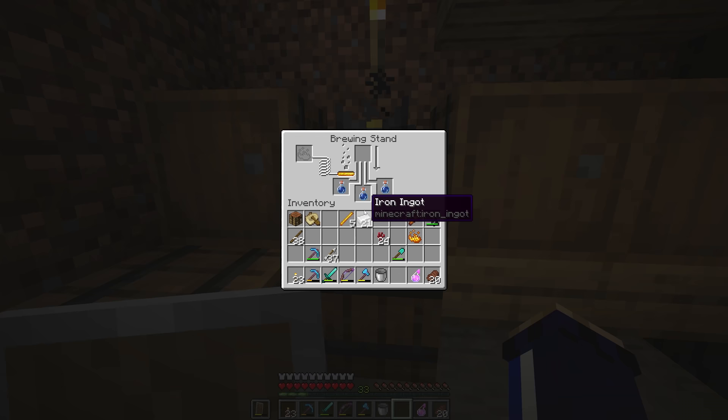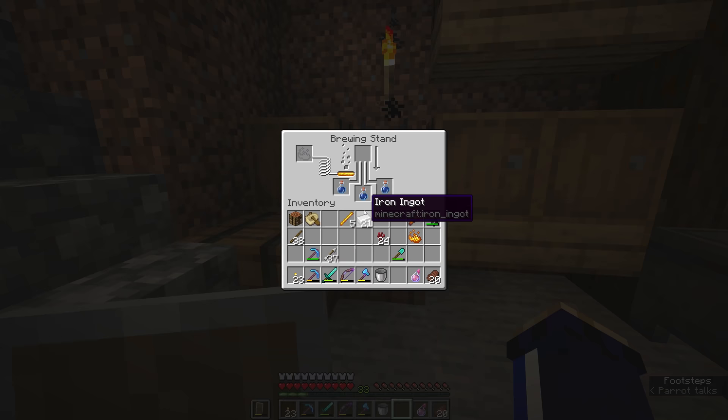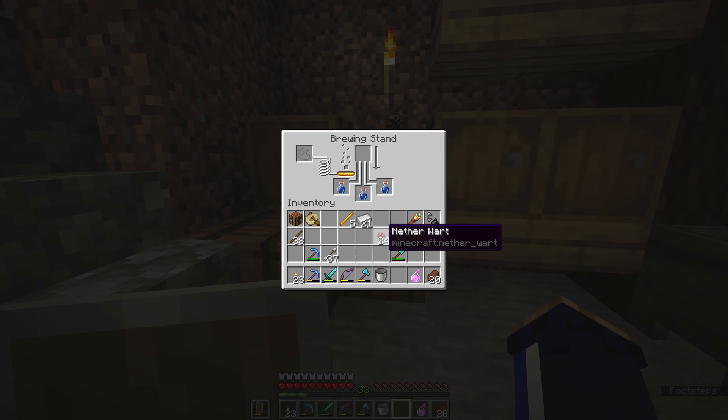It's important that you don't break the brewing stand right now — not because anything bad will happen necessarily, but you would lose all of the fuel in here. Make sure you put down your brewing stand somewhere it's going to be set up for a little while before you add any fuel, because breaking it means that fuel will end up being lost.